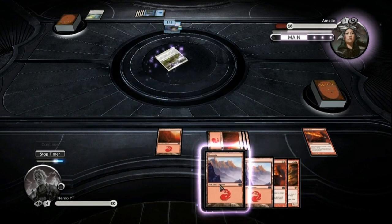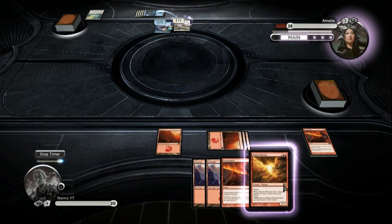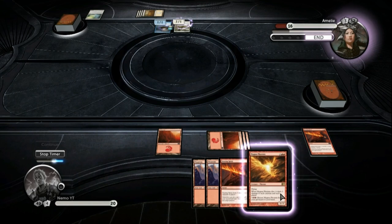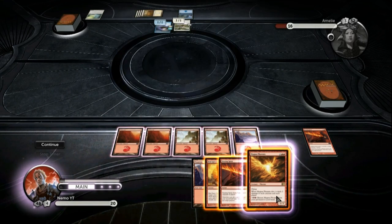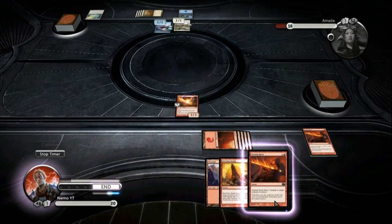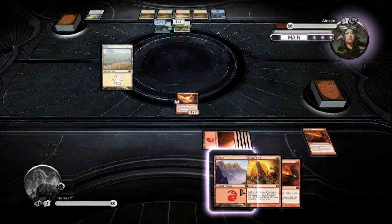Flickerwisp. A land — I'd imagine the island — so he can then play the instant-speed spell that gives his guy totem armor. I know the tricks. So this is when it dies, not when it leaves the battlefield. I can't even Red Sun's Zenith my own Magma Phoenix, can I? — just to deal free damage to his Invisible Stalker. I'd have to use Searing Spear, because that would hit my Magma Phoenix and that wouldn't work.